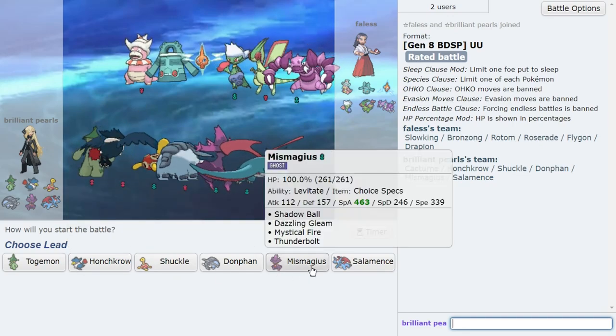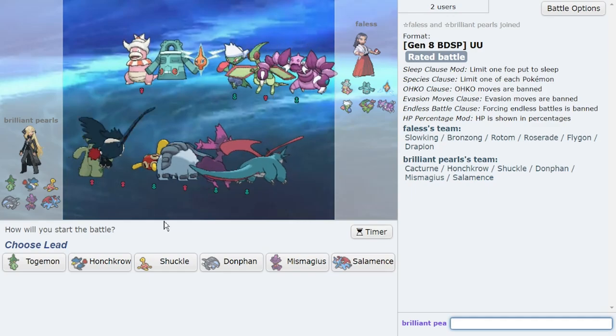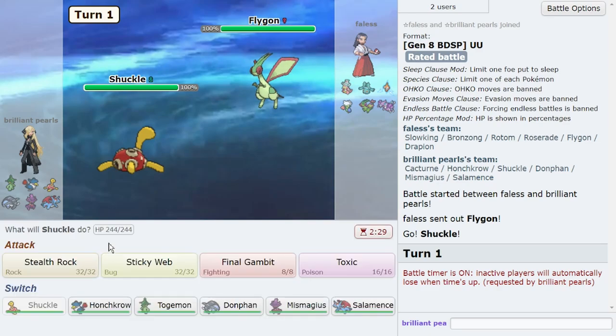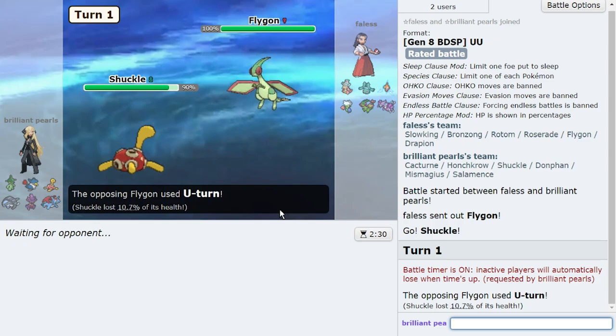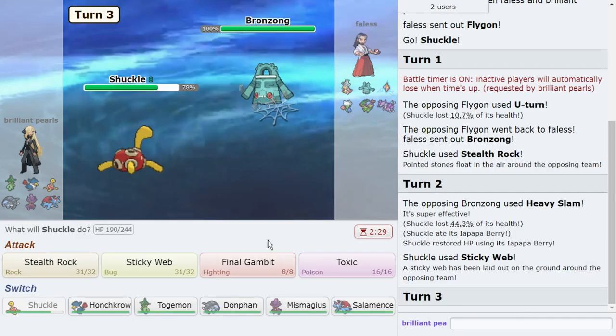This guy gets wrecked by Togemon, so that should be good. Spec Shadow Balls are good here, but they do have Drapion so I want to be aware of that. Got to be careful around Roserade though — it could have Colbur Berry too. Donphan is great. They end up leaving Flygon in — that's a free Toxic for me. Let me just get Stealth Rock up. It looks like U-turn; if it's scarf I'll click Toxic after. But yeah, don't be sad — Etika was on my mind. Love that guy, we went to Nintendo World together. He never cared about anything like that, just a good guy. If you're feeling down, make sure you reach out to people — there are people who care about you.